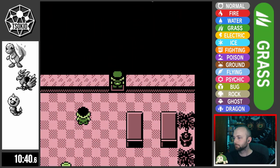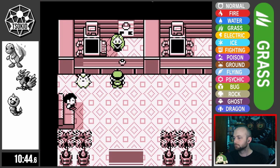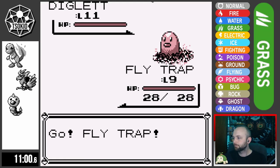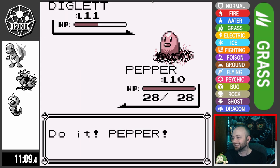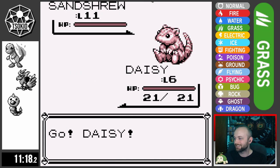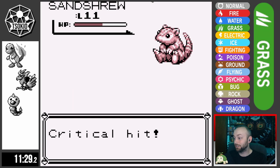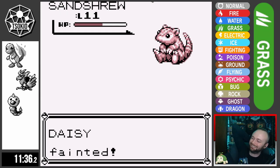We make it out of Viridian Forest with Daisy at level 6, Pepper at level 10, and Flytrap at level 9. I decide now is the perfect time to fight the Junior Trainer. I'm trying to switch-train Daisy, and that probably wasn't the best idea. His Diglett knocks out Flytrap in three hits, then his Sandshrew crits Pepper twice in a row knocking it out, and Sandshrew just has to touch Daisy and she falls. That was our first loss.